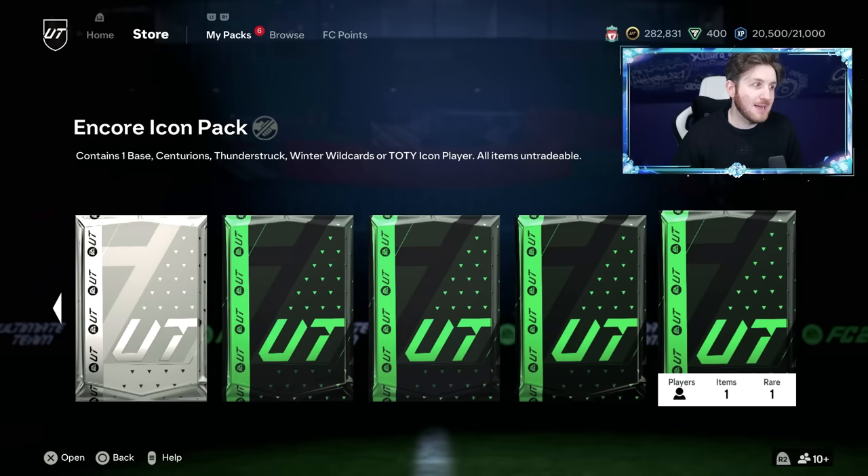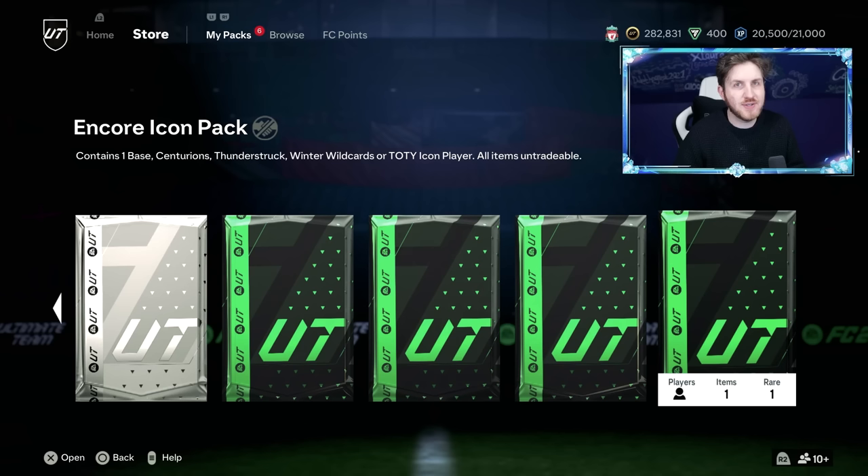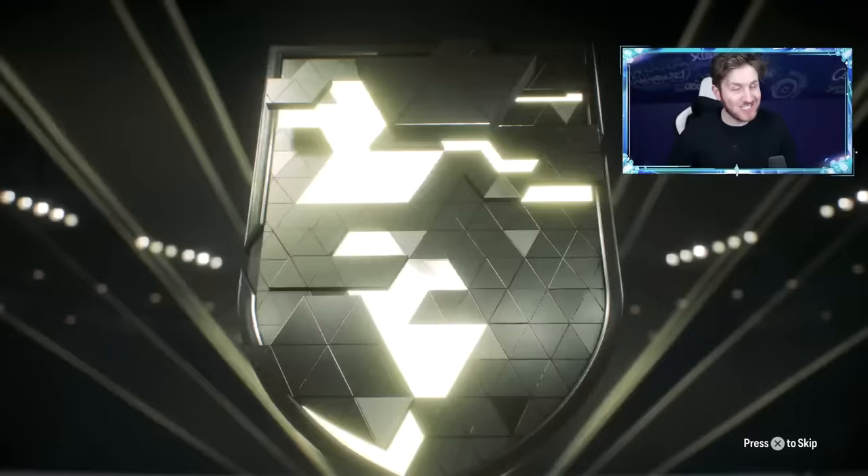Here is some big news: there is actually compensation coming for the Icon Encore pack today. EA have tweeted out that there's going to be compensation — apparently there was a glitch where the Thunderstruck label was not in the pack or something. So if you did get a Thunderstruck Icon, you're going to get a new Icon pack as a bonus. It's EA being EA.